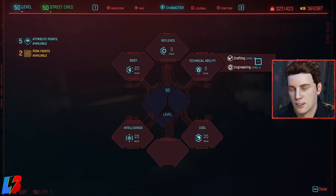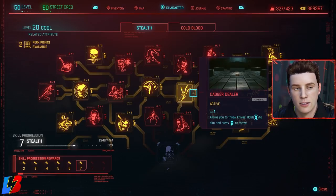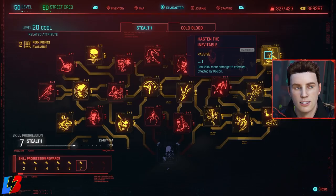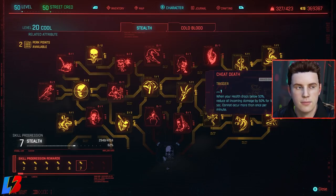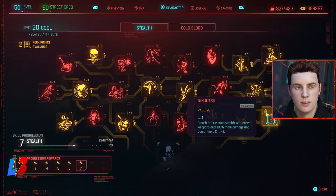Let's start with cool. For the stealth category, we're going to invest one point into Silent and Deadly, which increases damage dealt when you're silent. We're also picking up Dagger Dealer and Venomous Fang — all knives apply poison. We're picking up Inevitable, which deals 20% more damage to enemies affected by poison, and Rattlesnake, which slows enemies affected by poison. Then we go to Cheat Death — when health drops below 50%, reduce all incoming damage by 50% for 10 seconds.